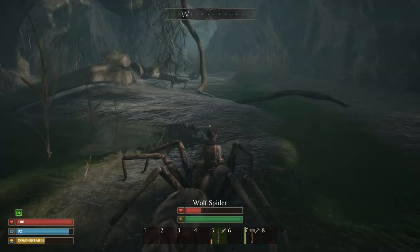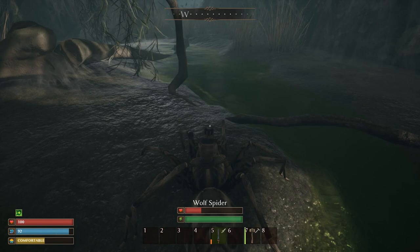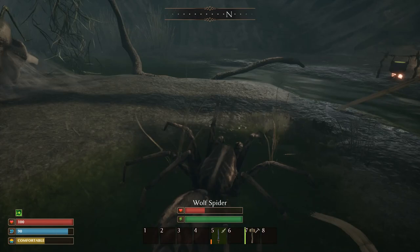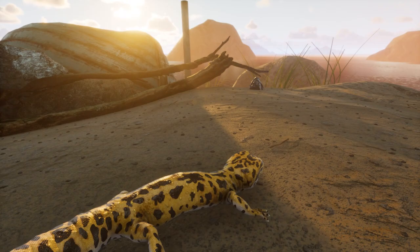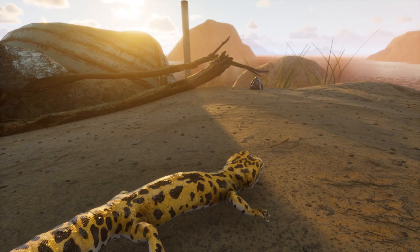Now you can just wander around and jump about as a grasshopper, which is quite cool. Let's see what it looks like with a gecko — it works with all of the mounts. And here it is with a wolf spider. All you need to do is teleport your character quite far away, otherwise it won't work properly. As you can see, I'm now playing as the wolf spider. It also works with the gecko, so you can do it with any mount in the game.